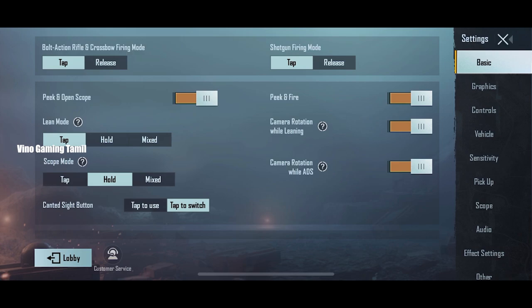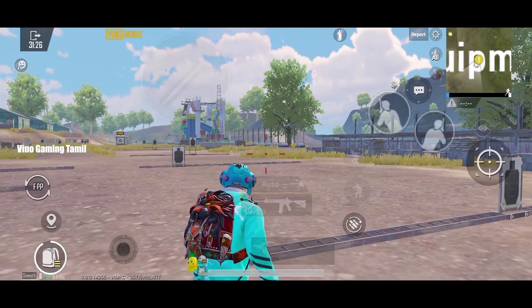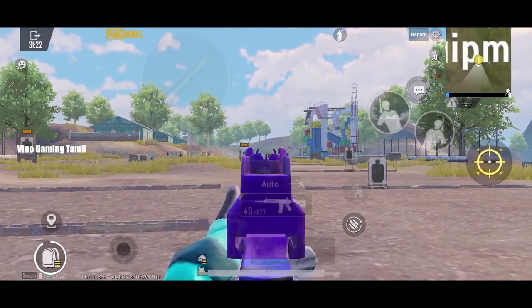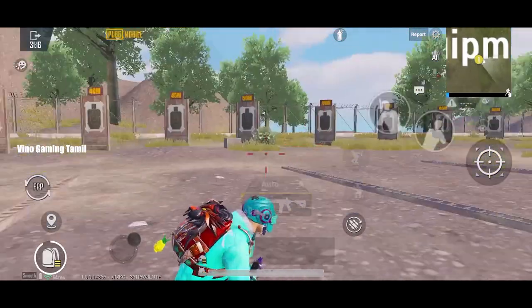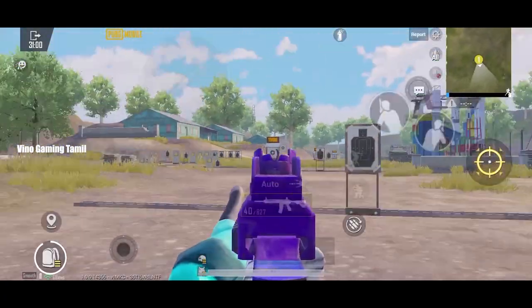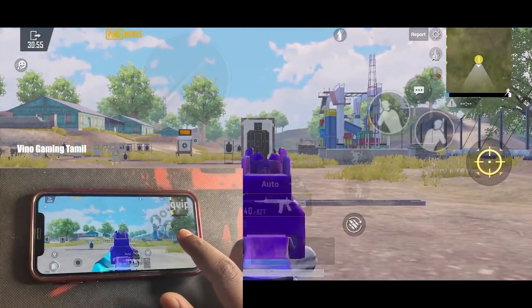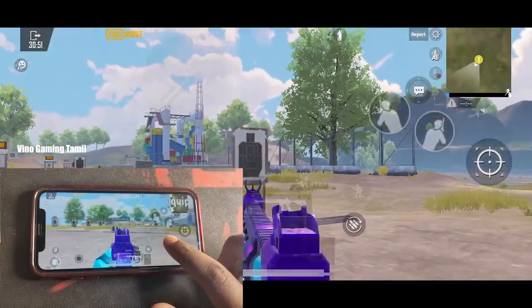The first option is 1st tap, 2nd mixed, 3rd hold. Now we are looking at the scope. If you tap on the top, please open the touch — the scope is 1-1 off. This will disable the scope. In the 2nd option, on hold: if you hold the scope mode, then wait until it opens. If you hold the needle, the scope is 1-1 off.